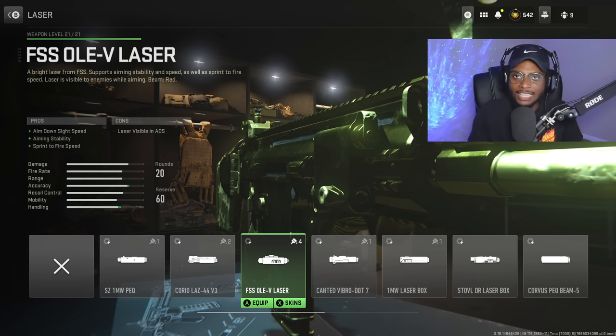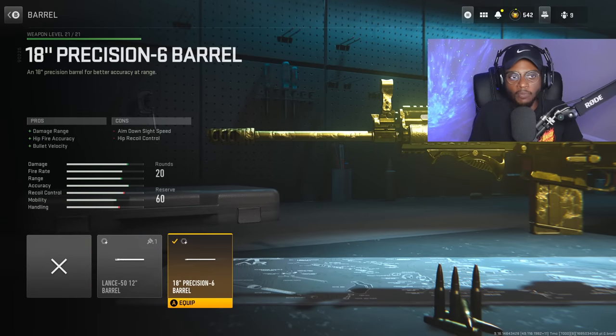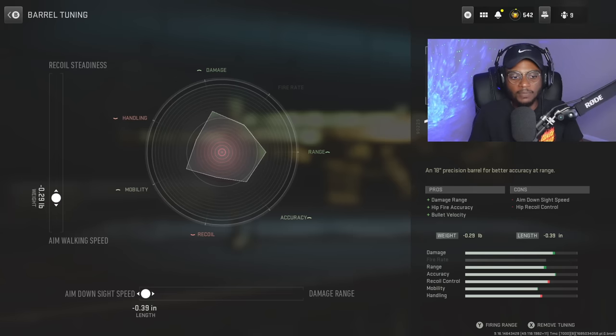We are going to rock the Precision Barrel to increase that range capability, giving us increased damage range, hit-fire accuracy as a nice bonus, as well as bullet velocity. For the tuning we're bumping aim-down-sight speed almost all the way down to negative 0.39 and increased aim walking speed at negative 0.29 to take advantage of the best of both worlds — close range and long range. We need increased movement, so aim walking speed is the best option.